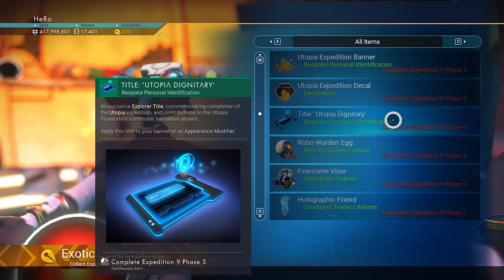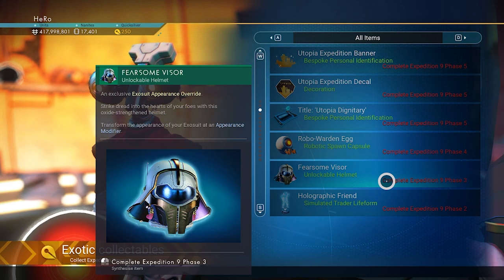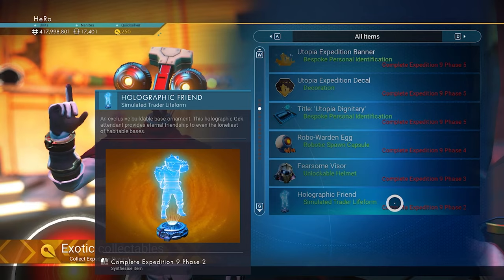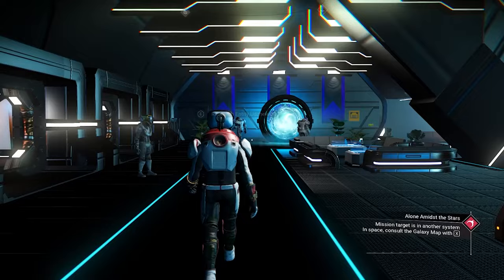The one I really like most: we're going to have another robot companion with us — that actually sounds really fun, I can't wait to get this one. This helmet really grabbed my attention. I believe this helmet and the ship are going to be the best rewards in the Expedition. We also have the holographic friend reward here, that's pretty nice. And we have another three posters here. I really like the update so far.